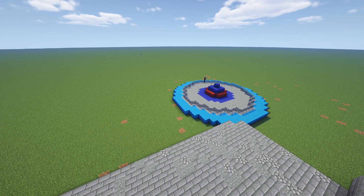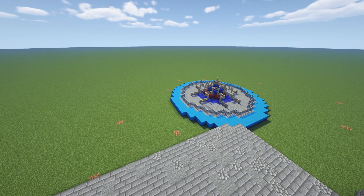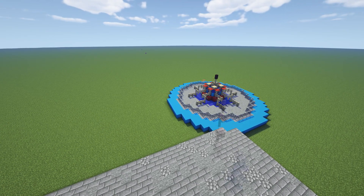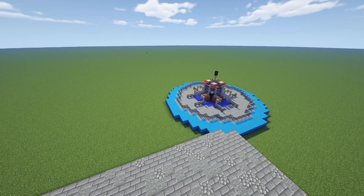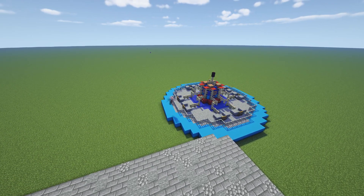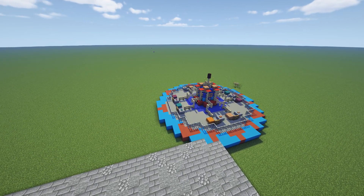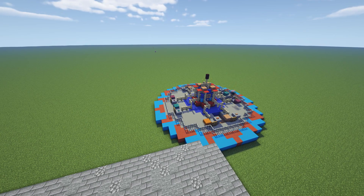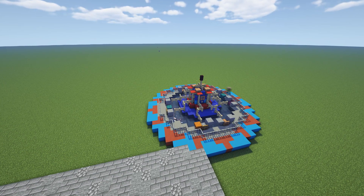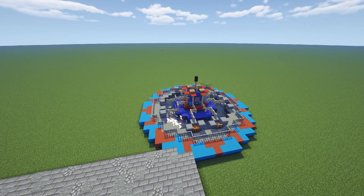Hello everybody, welcome back to another episode in the Minecraft Disneyland universe. Today we have a banger of a video — we got three rides in one video, which is kind of crazy. But you know what, if you can dream it, you can do it. We are building Dumbo, and as you saw in the beginning the ride goes around in circles. I made the Dumbo ride work, which is pretty cool, and I hope you guys like the way it looks too because I'm very happy with how it turns out — it looks very nice.